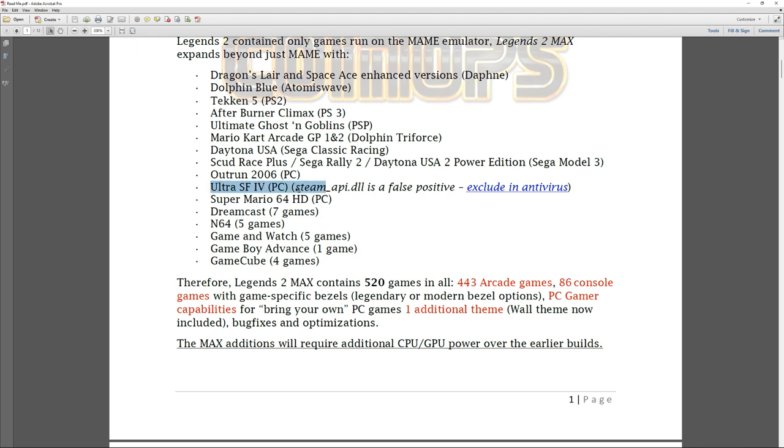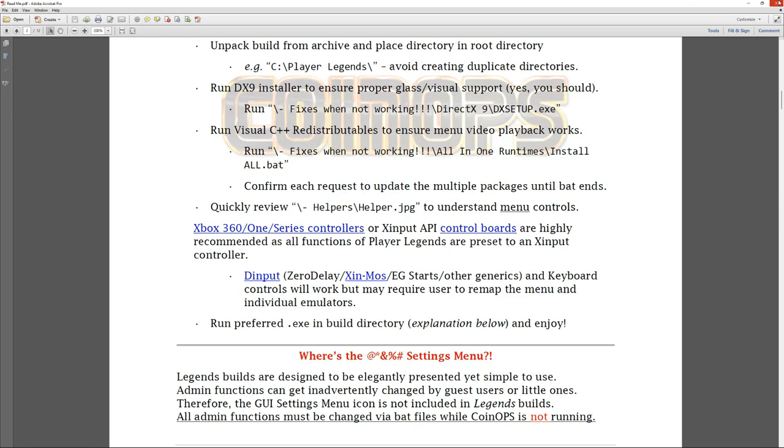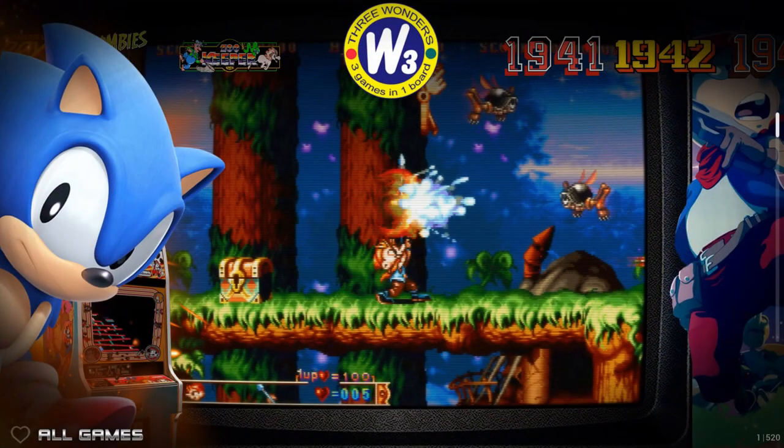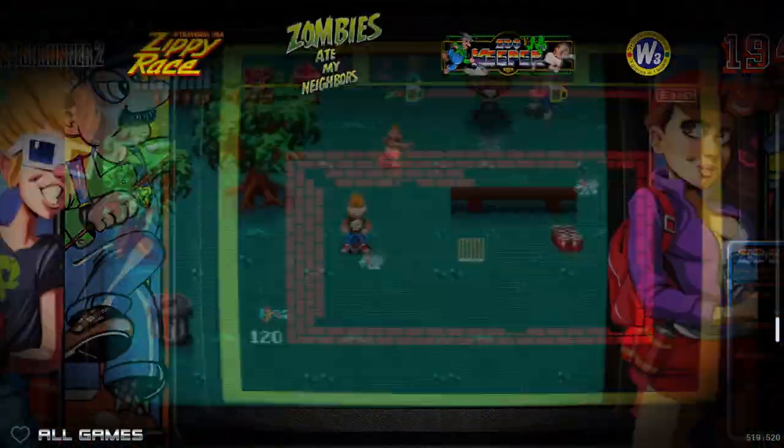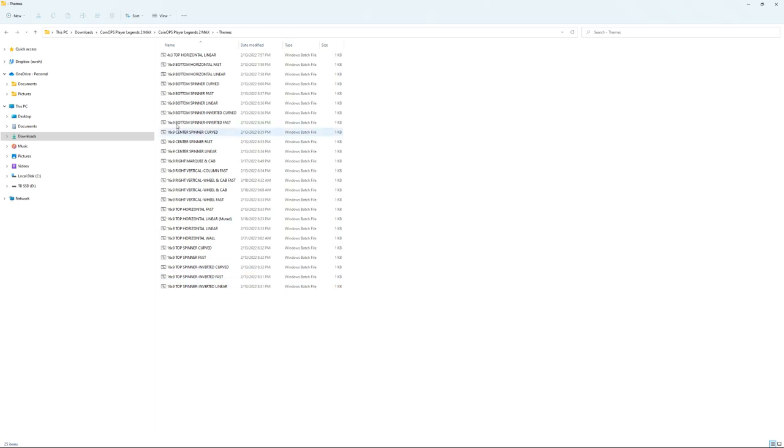The Max will require additional CPU and GPU. If you want to play GameCube, Ultra Street Fighter 4, or Sega Model 2, you need a pretty decent computer - these usually require a dedicated graphics card of some kind. The readme is pretty standard - it suggests joining their Discord, where they're very helpful and friendly. I also wanted to change the theme. I like the marquee and cabinet theme. There are themes like the spinner theme and horizontal, and the 'fast' setting makes scrolling between games move much faster.